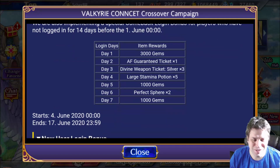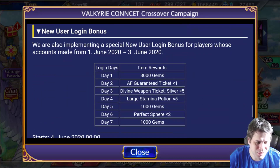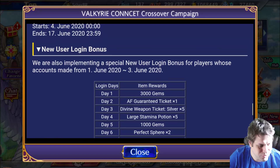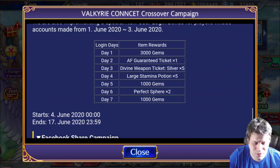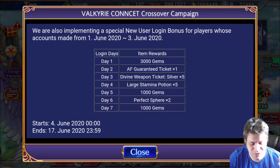But why don't they give us some of this? We are only getting 1000 gems — give us a little more than that. But okay, it is what it is. We also have a new user login bonus where players can make accounts from June 1st to June 3rd. I think they should just make this for the whole week instead of three days. They will also get kind of the same things — a guaranteed ticket, a little better, they will get more silver tickets. It's good for people coming from Valkyrie Connect. Please save your gems and summon when you can get enough for 10 pulls.